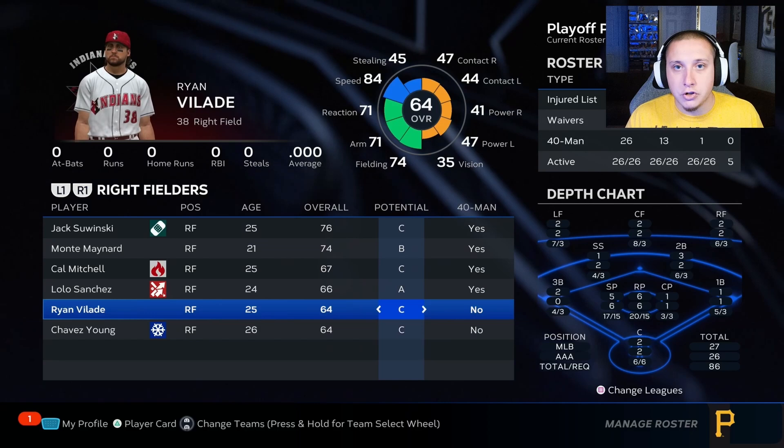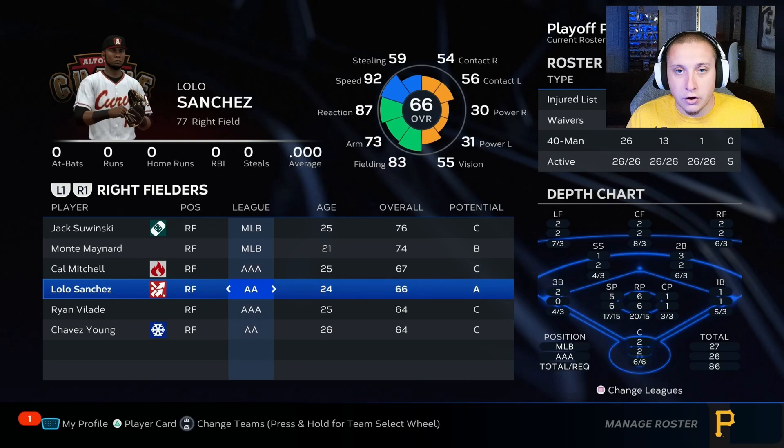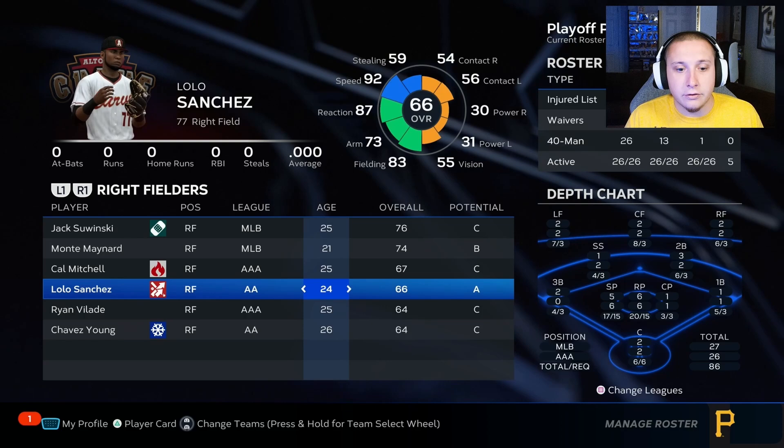What's going to happen is Sanchez becomes the double A starter and Velade becomes the triple A backup, defaulting behind Cal Mitchell. Velade, who I don't see as a long-term solution anyway, gets rotational depth reps at triple A, while Lolo Sanchez becomes the default starting right fielder at double A and Chavez Young becomes the backup right fielder there.